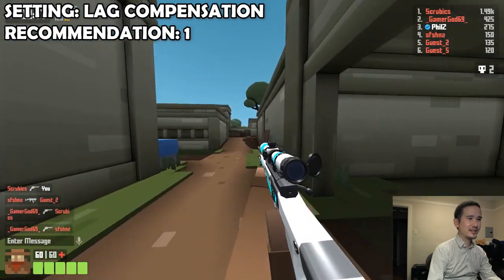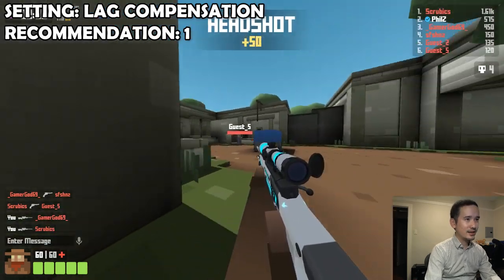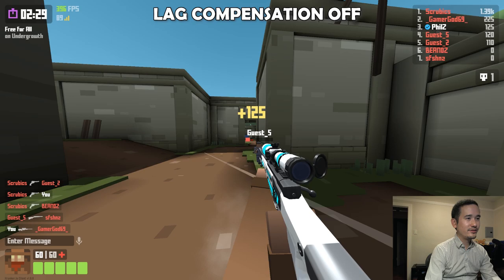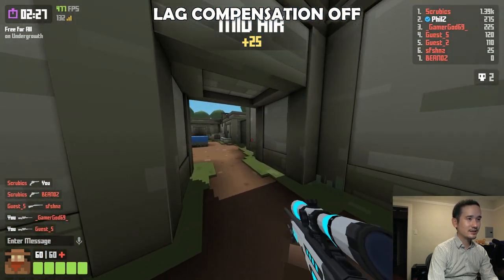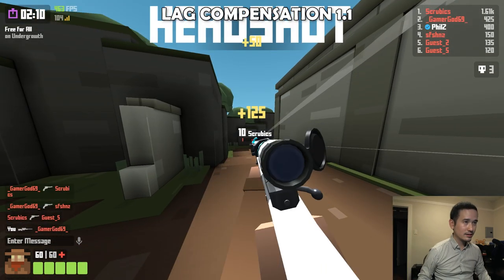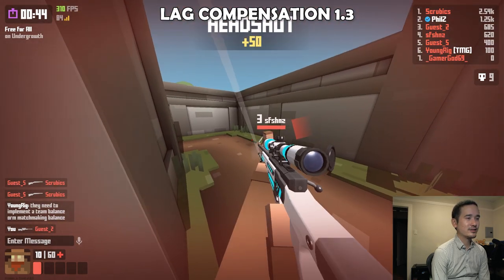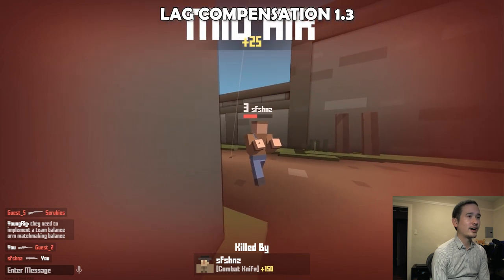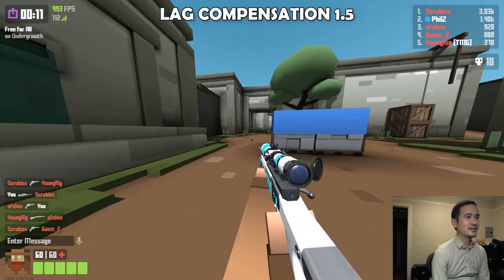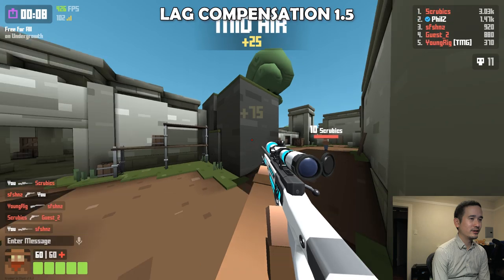The next setting is called Lag Compensation, and the purpose of this setting is to adjust for lag depending on whether you have a high ping or not. It goes from a value of 1 all the way to 1.5, where 1.5 means you have higher ping. To simulate the effect, I was playing on the Sydney server. The idea is that if you normally have to lead shots in order to land them, you can increase this so the effect is less drastic. But it is an experimental setting. If you look at the clip where I have lag compensation turned off, you can actually see that I did land those shots and they connected as they were supposed to. Most of the time, when I fire where I'm aiming, it will hit, although it takes longer to register. So for me personally, I would leave lag compensation off — it makes the game feel a lot laggier in terms of input lag and it just didn't really feel very good to have it on.